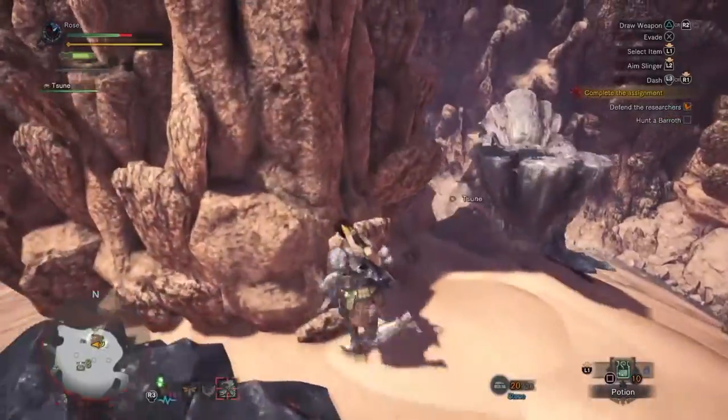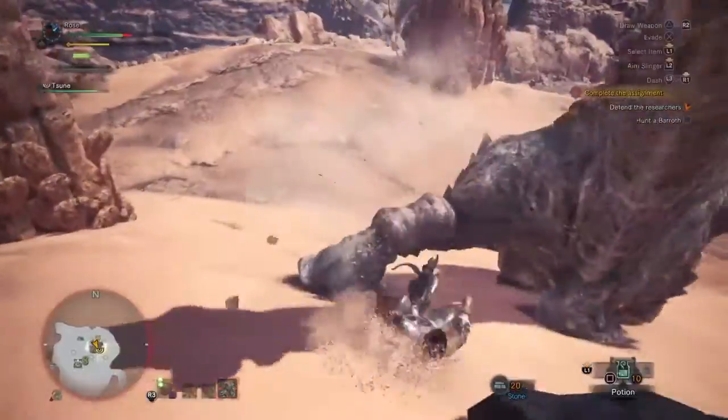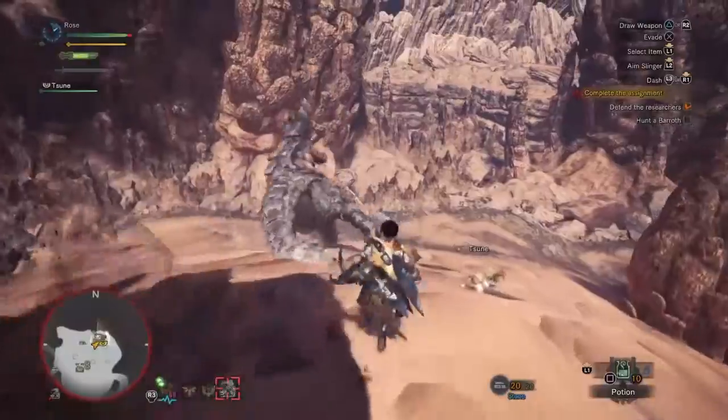Finally, the Barrowth's most well-known move is it shakes its body and balls of mud fly off in all different directions. If you're hit by this mud, you'll be immobile for a few seconds. To avoid this, stand underneath it and attack its arms.